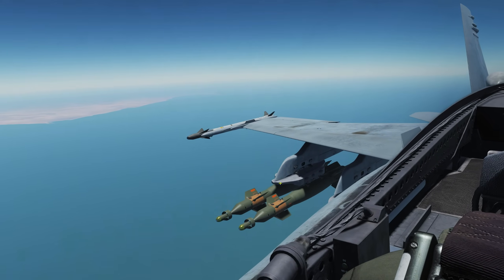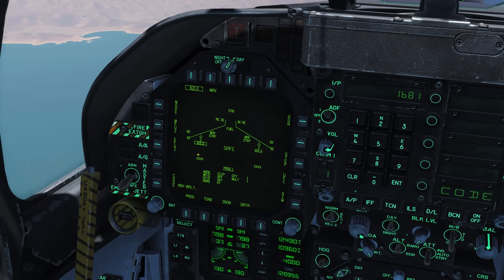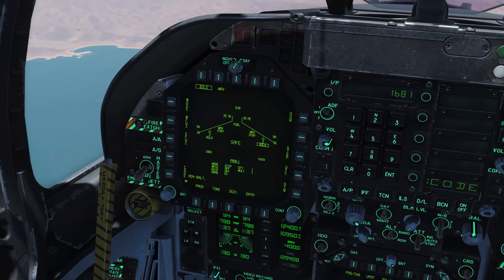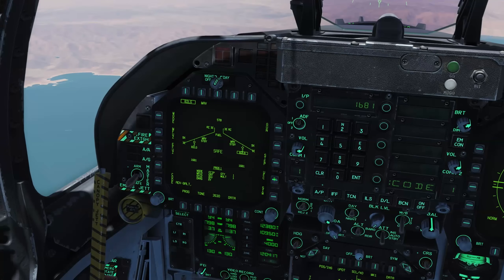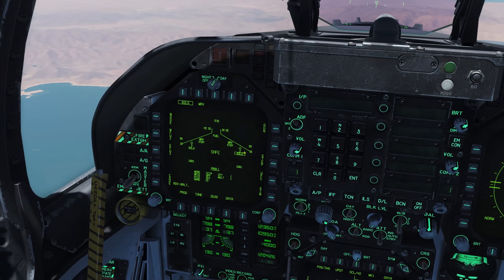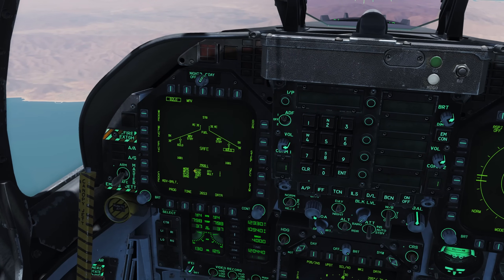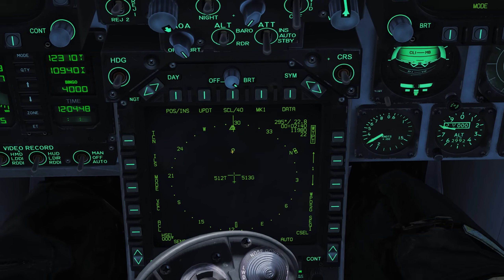Now we'll set up our GBU-12s. The weapon on the left is boxed — you can see the box around it — so we know that's the selected weapon. Similar to setting up the maverick code but slightly different: press Code on the stores page, then Code on the UFC panel, and enter 1681. Press Step to go to the next station on the right-hand side and repeat — press Code on the stores page, Code on the UFC, then 1681. With the bombs, remember: press Step to change station, then Code first, then Code on the UFC. We've also fused the weapon — mechanical fuse to nose, electrical fuse to instant — and selected CCIP mode. We have 23 miles to run to the target waypoint.